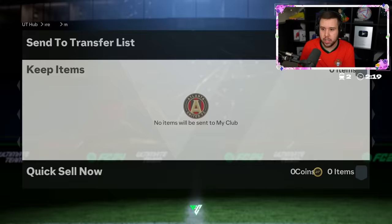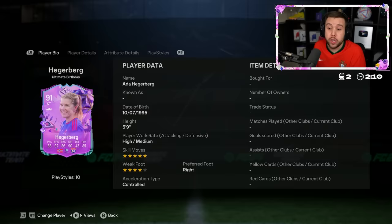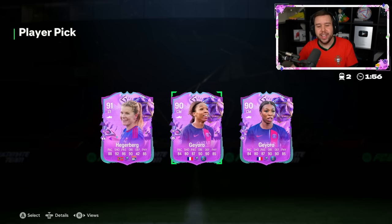Gaioro twice — I can see both versions — and Hagerberg as well. What version is this? The five-star skill move version. I'm not sure if she's like a very expensive card; I don't think she goes for 600k plus, but I'm pretty sure she goes for a bit. Both go for 80,000 coins but none of them sell for 80,000 — that's their minimum. I guess I'll just go for Hagerberg.